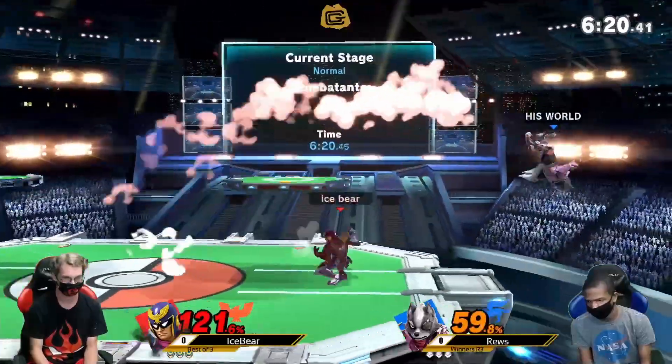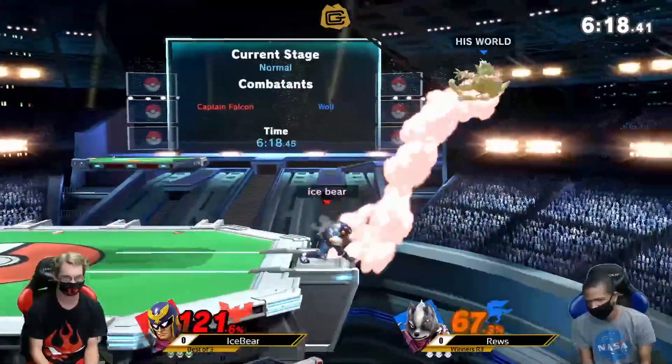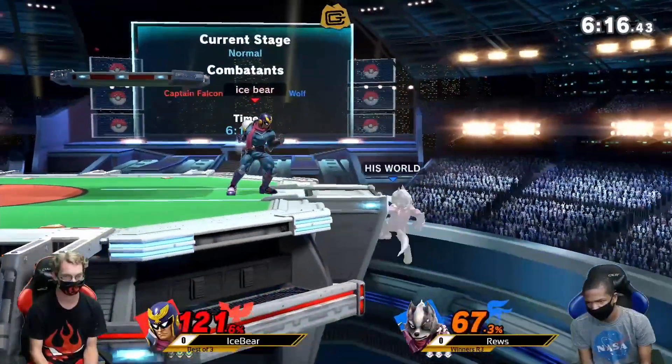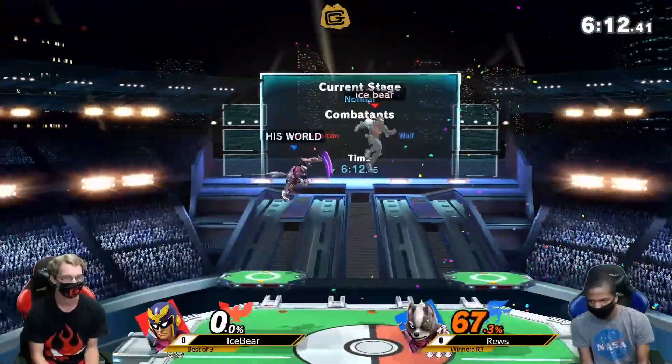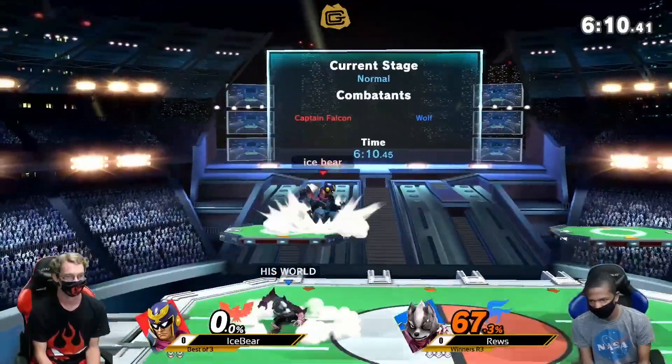Not able to punish the Falcon kick. Gets a grab and is looking for the knee. I'm sure Roos was looking for that too. Will scoop off with the up smash, and that's a very clean first stock for Roos.